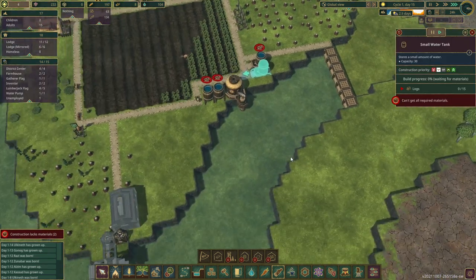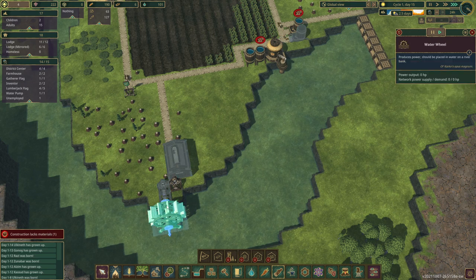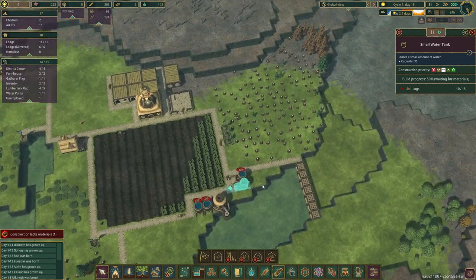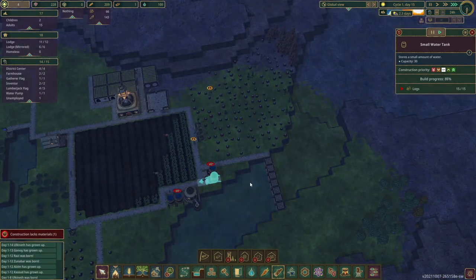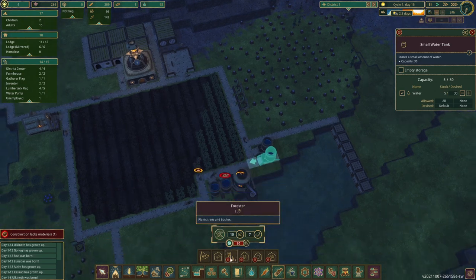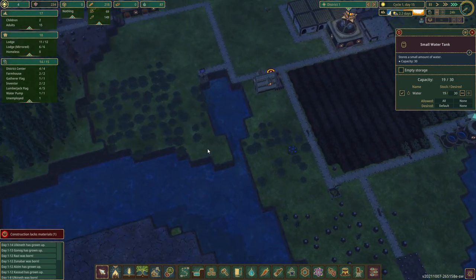I clearly should have started the dam before this. The thing is the tutorial gets you to do this first, but I think the tutorial tends to lead you in a path of disaster. Nothing's going to work over here until the water is flowing, so we may as well just complete the water tank. We have the tech. I was going to say we can build a forester, but a forester needs planks as well. So until the lumber mill is going, we can't build any of the higher tech stuff. We can just let it chill for now.